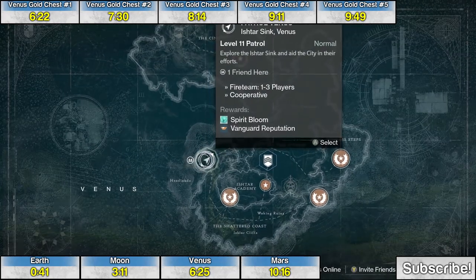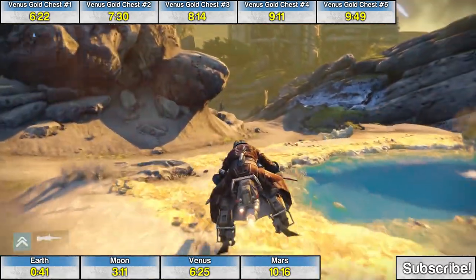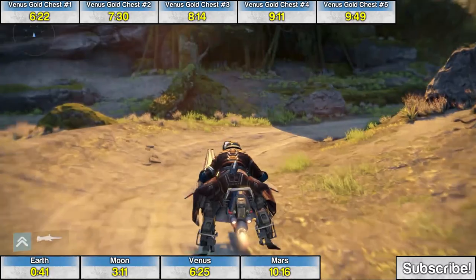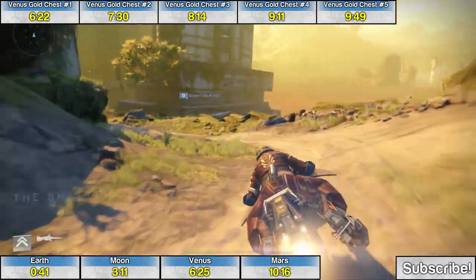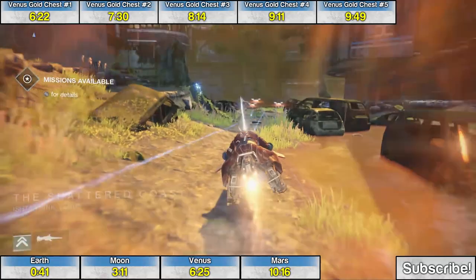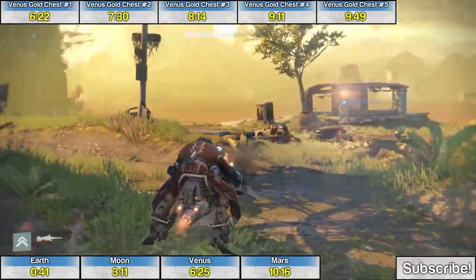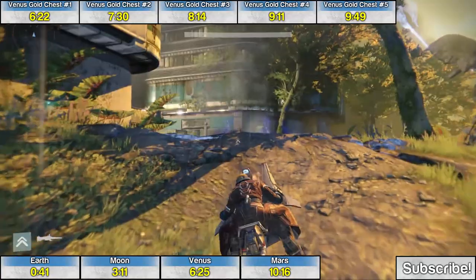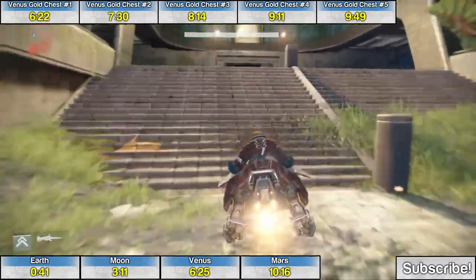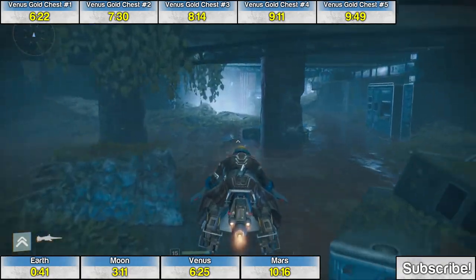Here are the five golden chest locations on Venus. The first one is along the Shattered Coast, so just choose the patrol mission and follow the route right to the first golden chest. Stay to the right from the spawn and skip past the enemies. When you see the large statue up on the right, that means you're getting close. Near that large statue is the entrance toward the Ishtar Academy — go up the stairs, through the door, down into the hole, and behind the pillar straight ahead is the first golden chest.